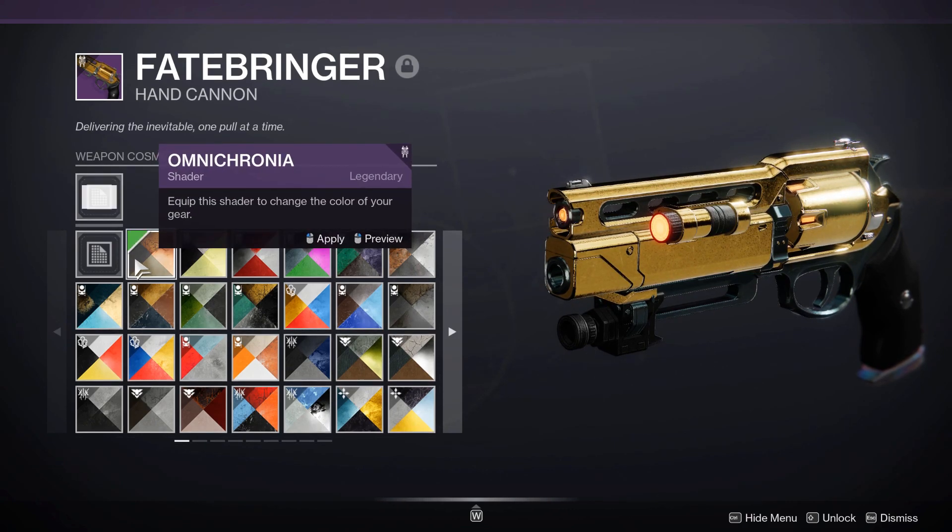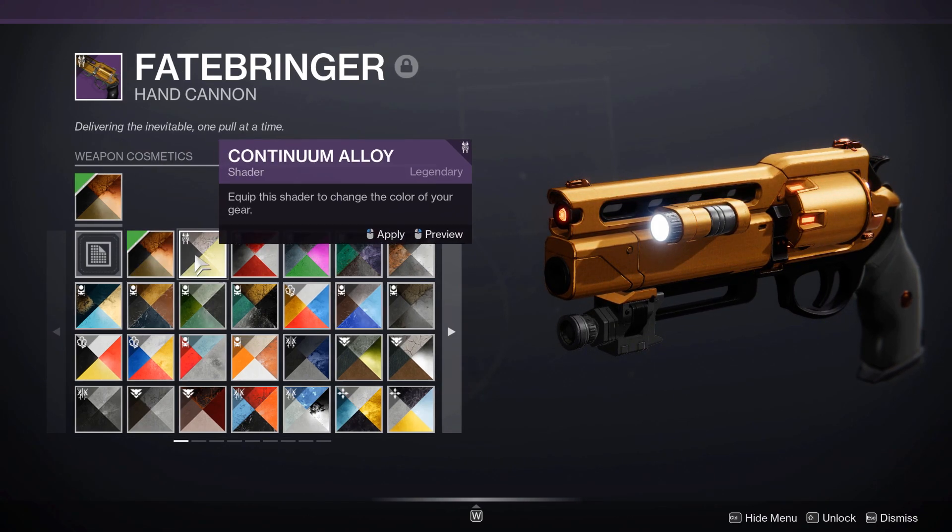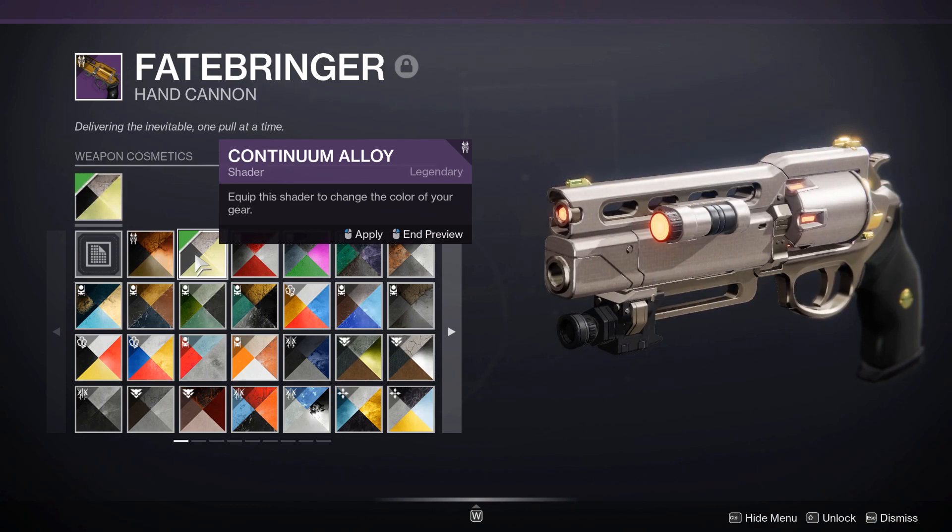First up is the Omnicronia shader. You get this from the Vogue bundle you can buy from Eververse for 500 silver. You get this shader, you get the Continuum Alloy shader, which also looks very nice, and you get 5 Synthweave for only $5, which is a pretty good deal.